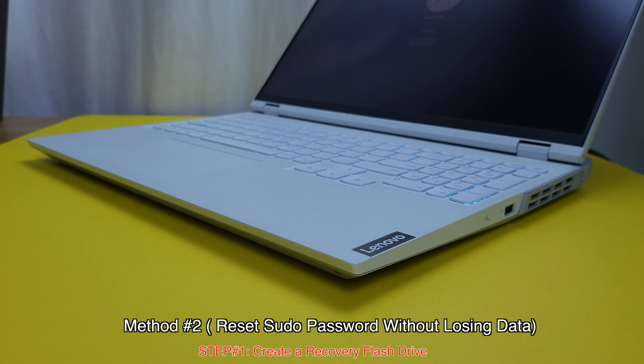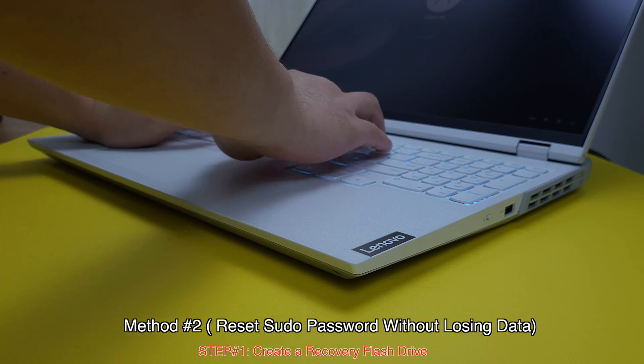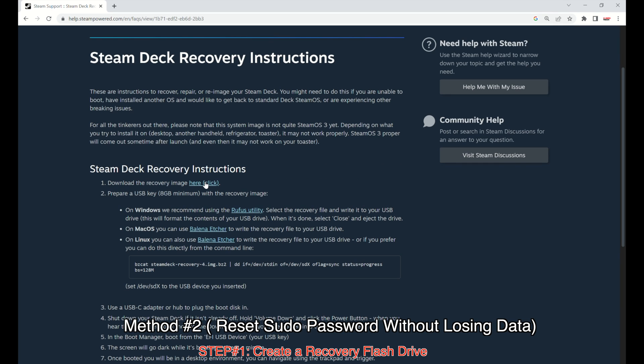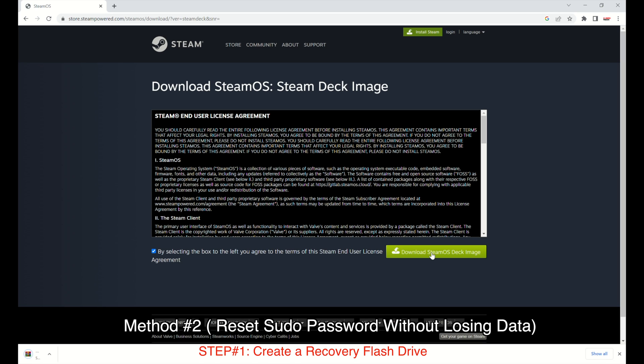I will do this process on a Windows PC, but you can definitely do the same from a Mac or Linux system. First we need to download the Steam Deck recovery image from the official Steam website — the download link is in the video description. Click on the download, check the box, then click 'Download SteamOS Deck Image'. It took about five minutes to finish the download, so please be a little patient.